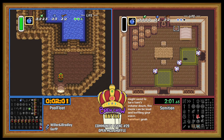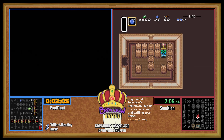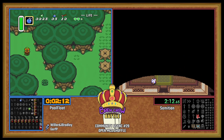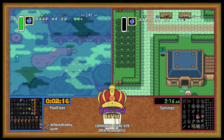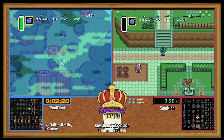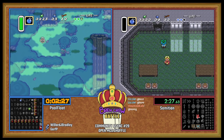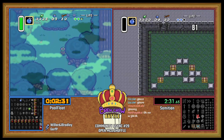I'm gonna go for the chicken! I didn't catch what that was — lumberjack or what was that chicken hut? I looked away. I saw PoolFloat shaking his head, so I'm guessing there's something useful at the lumberjack. Was that a glove at lumberjack? Okay. We got a fairy bottle here in the Lost Woods — not a bad thing.